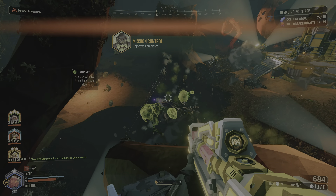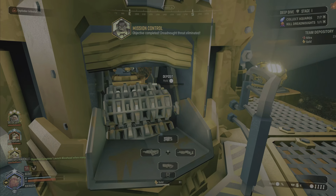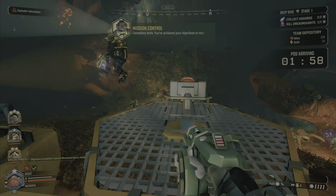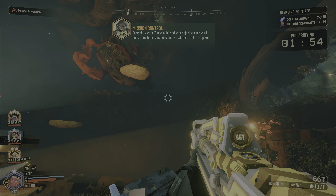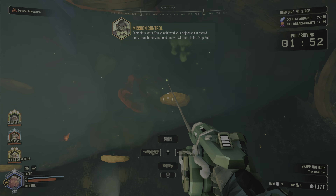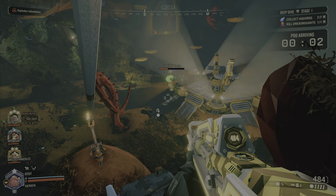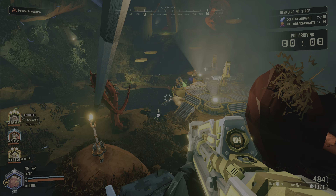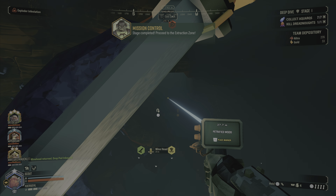Dreadnoughts are bullet sponges and the hiveguard even more so. If you do happen to get the hiveguard, good luck — that's going to require a lot of bullets. While you're fighting them, you need to be aware that there are still going to be problems in terms of the exploder infestation, so you have to keep your eyes open for those guys.